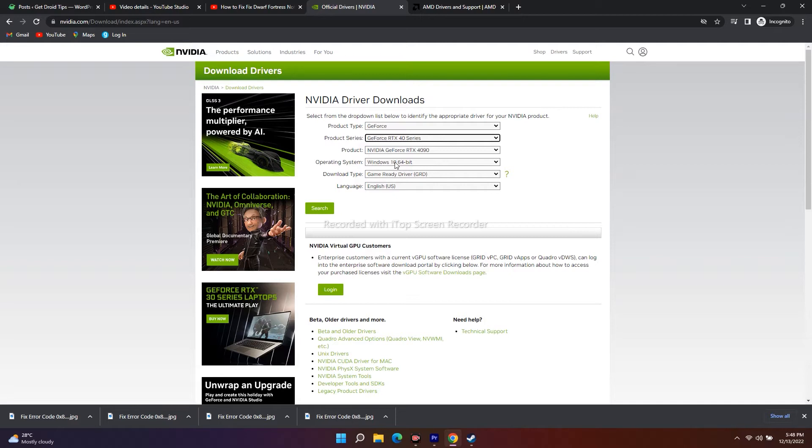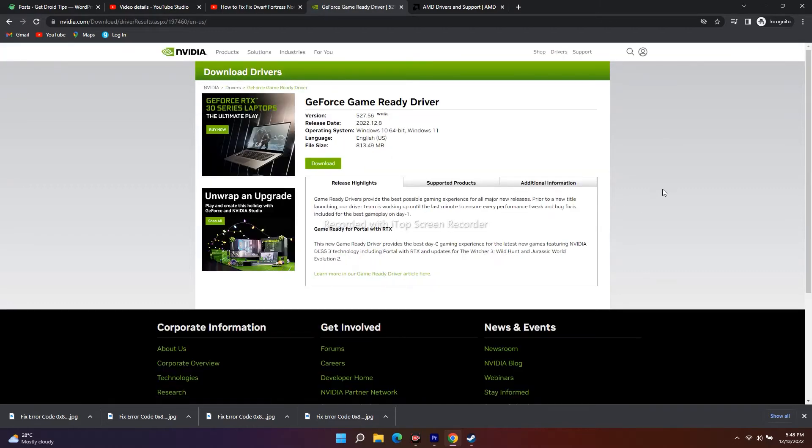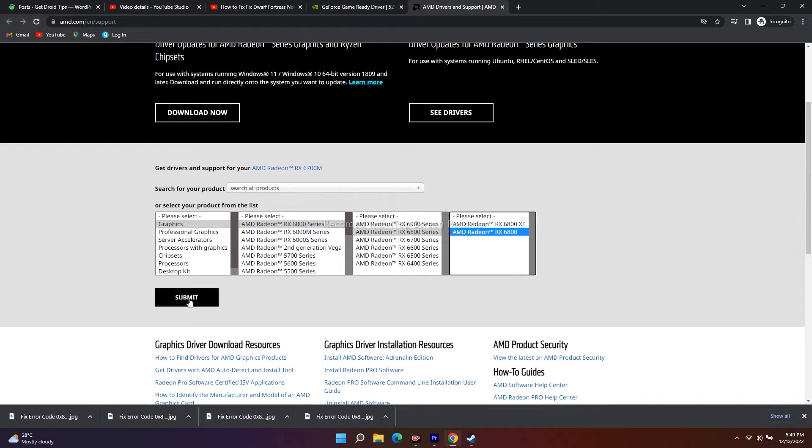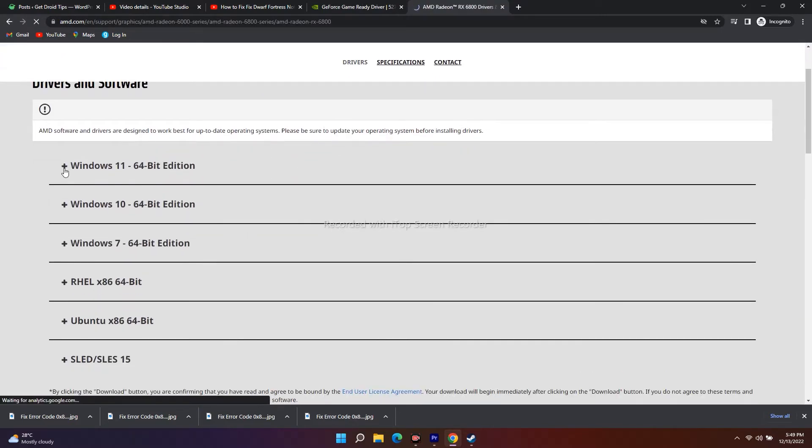Select the appropriate GPU, set the operating system to Windows 11 or Windows 10, and click Start Search. The latest version available is 527.5, released December 8, 2022 — download and install this .exe file. For AMD users, select Graphics, choose the respective model, select everything properly, click Submit, then choose Windows 11 or Windows 10, download and install. Updating the graphics card has fixed many issues in the past.